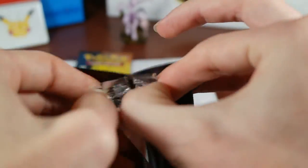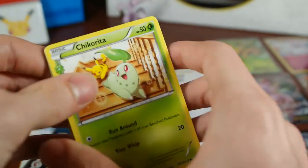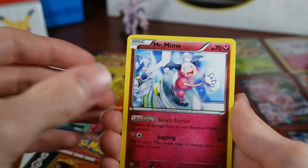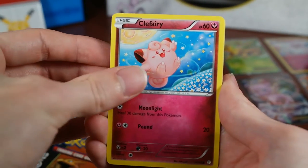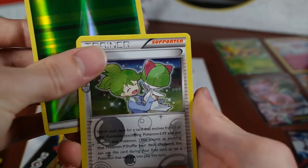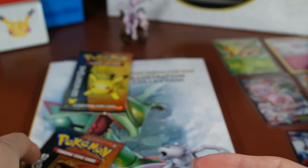Two more Charizard packs and then we get to the Pikachu pack. Three to the front: Chikorita — I always name my Chikoritas 'Chicken' when I played the game — Mr. Mime, Paras, Caterpie, Clefairy, Ponyta. Our Reverse is a Leaf Energy. Our Radiant Collection is a Wailord. And our Rare is a Hitmonlee. Here's that Leaf Energy to get sleeved. Last Charizard pack.